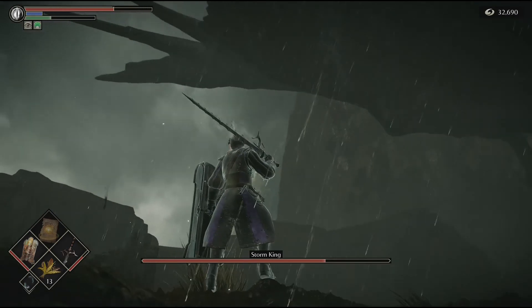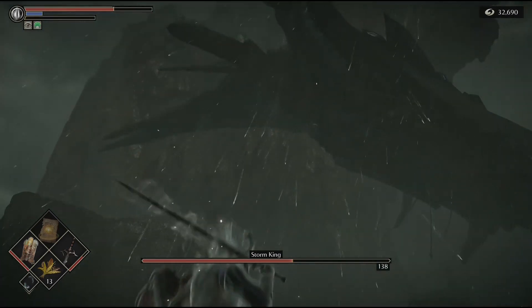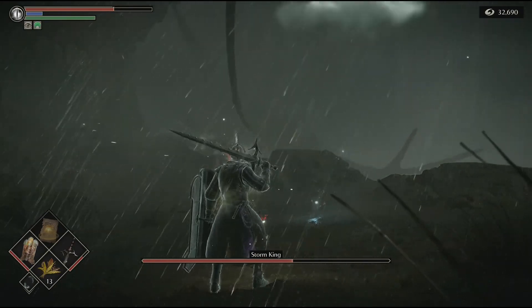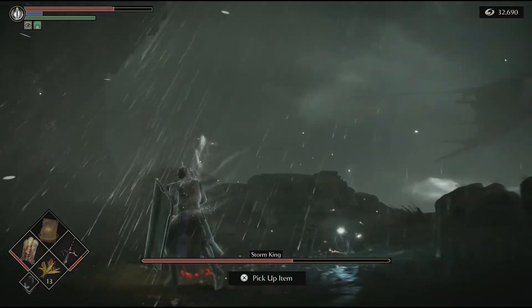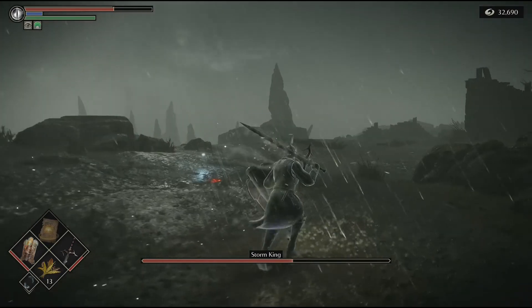Turn around and hit your Storm Ruler R1 attack. You'll notice there are multiple lock-on points for this boss, so as he goes by you can always get at least three hits. You start with his head, then you move to the center of his body, and then you move to his tail. You'll be able to do a big chunk of damage as he goes by. Now it's just a matter of waiting for him to turn back around and take another pass — we'll have to dodge all of the incoming javelins again.